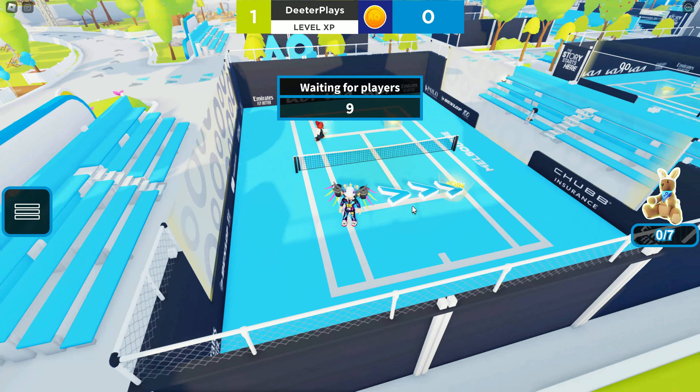You just have to jump over and get in there, then step over one of these little icons that says 'Join.' It can be just two of you — one person on each side — or you can do 2v2, so it doesn't really matter. If you only have one person, you're gonna get an AI partner, so it's basically a doubles game.